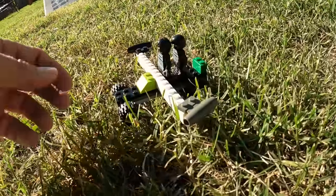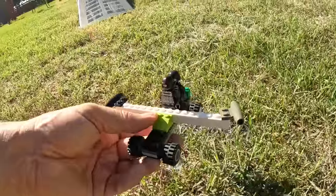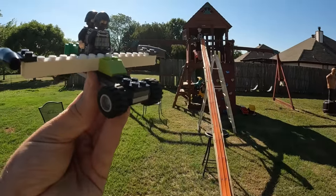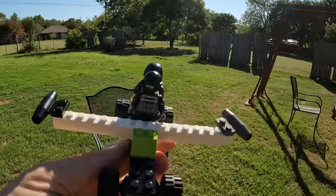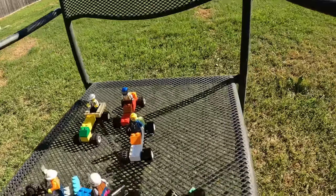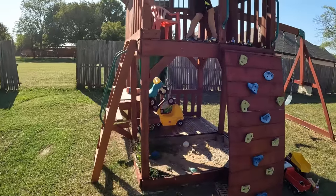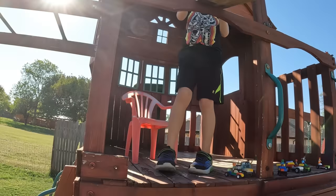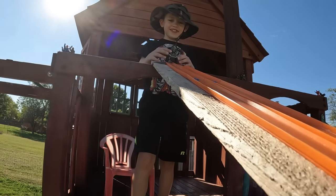Oh, and it landed on its wheels — that was awesome! It did a cartwheel — did you see that? I think this one's in first place. It's over here with the winners. Oh, its wing is damaged. Who's next? Mongoose! Uh-oh, it's the mongoose from Halo — it's got two marines on it. Three, two, one, go!